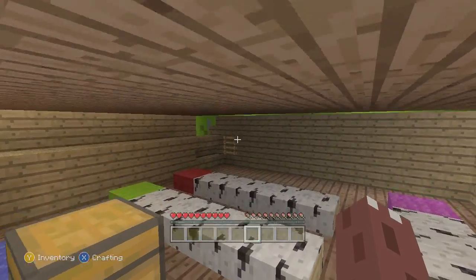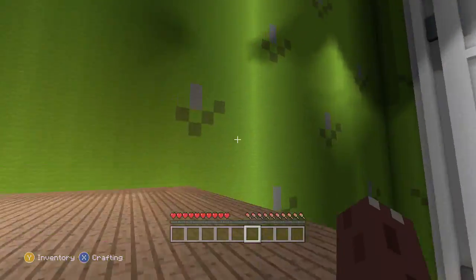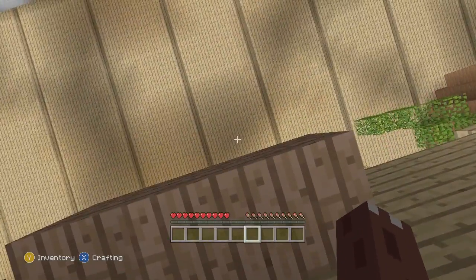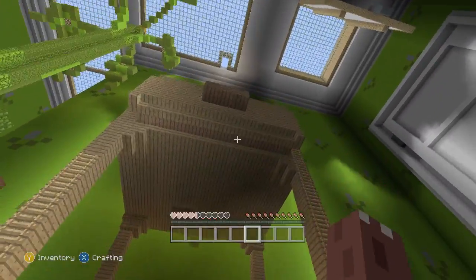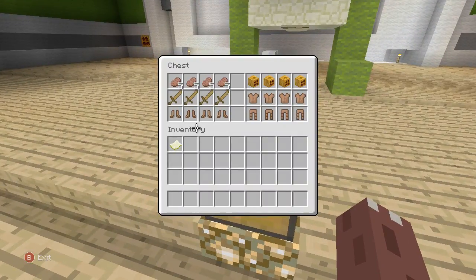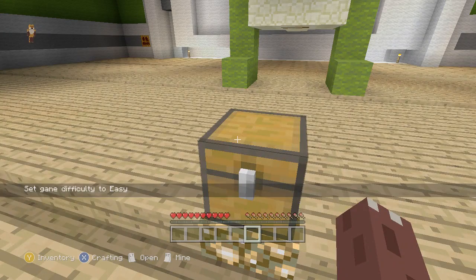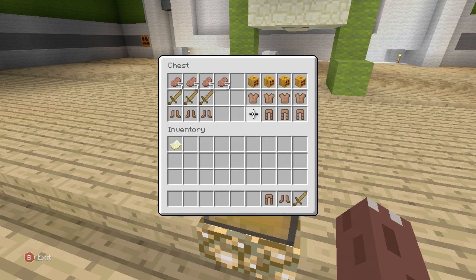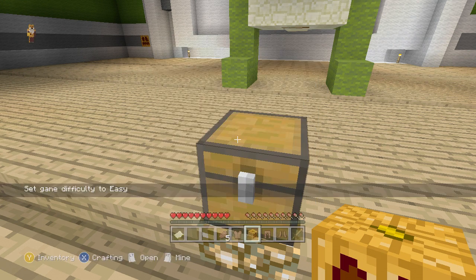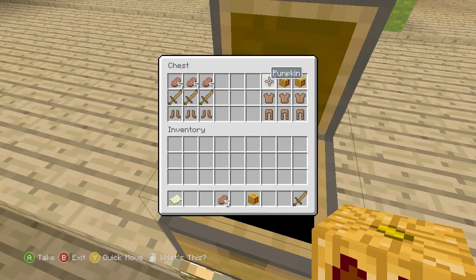Now, where are we supposed to go? I guess I'm going outside of a drawer. Jump here — did I tell him that there was a ladder there? He's linked in a chest. Let's see what Rex has to say. We got food, a map. Oh yeah, this is the PPT, I guess.